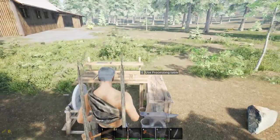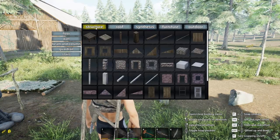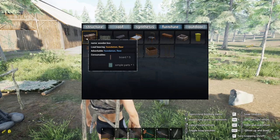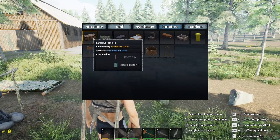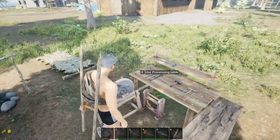I'm using this for storage because the storage box — if you pull out your hammer and go to your build menu, I think it's in furniture — it actually requires boards and simple parts just to make a simple storage box. So why not use this processing table right here for storage? You've got all that storage and it's cheap to make.